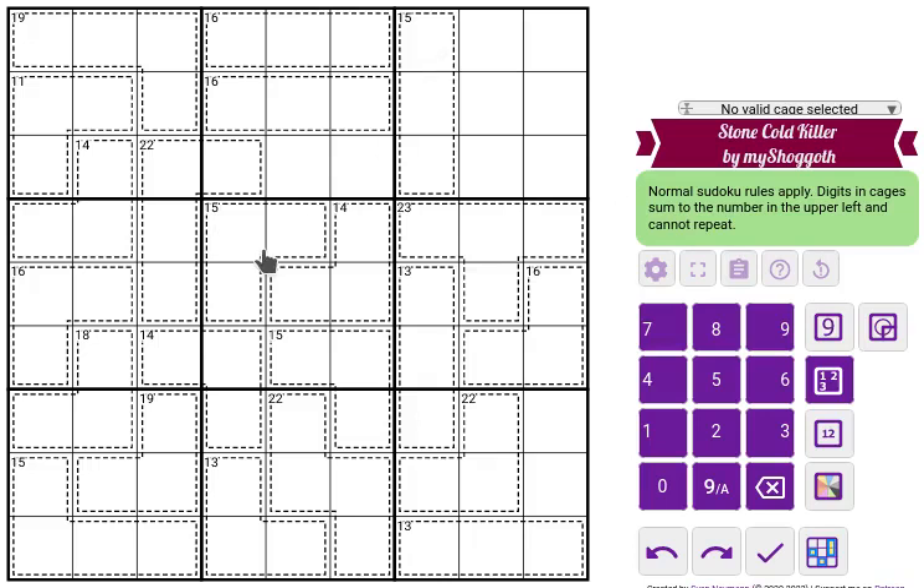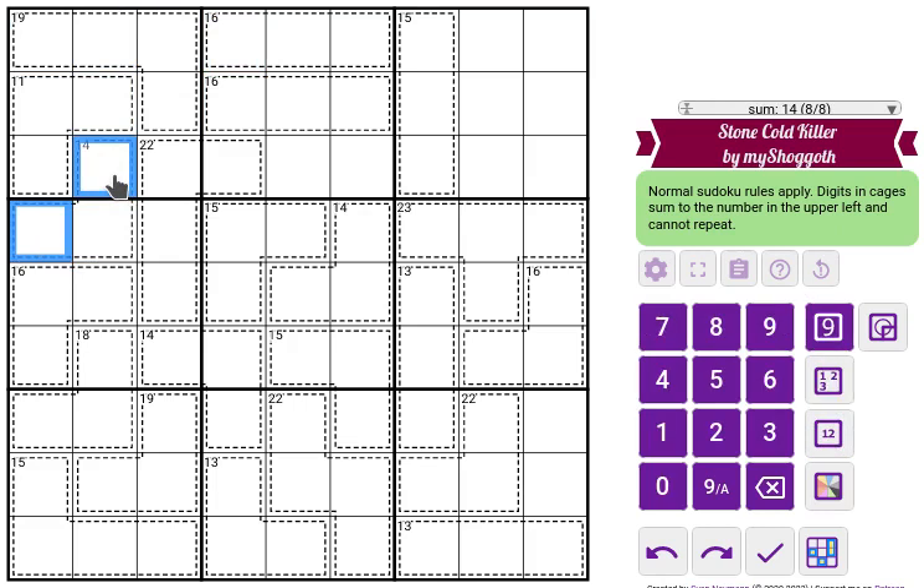This is a stone cold killer, by my judgment. It's a killer sudoku, so we have normal sudoku rules: every row, every column, and every three-by-three box must contain all the digits from one to nine. We have killer cages, so the sum of digits in each cage must equal the total given in the top-left corner — 15 here, 19 for these four. Digits cannot repeat within cages, even if it were possible, so these two must be different.